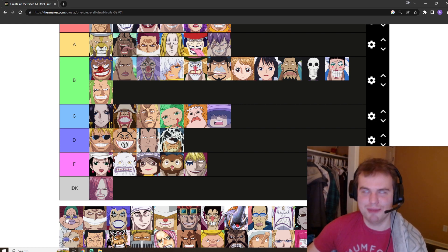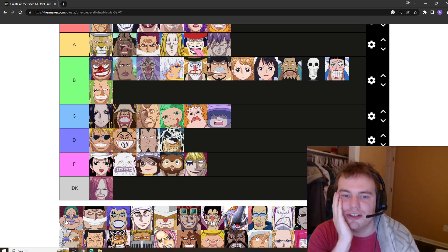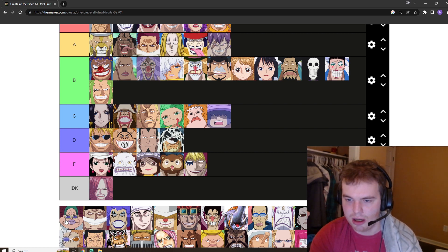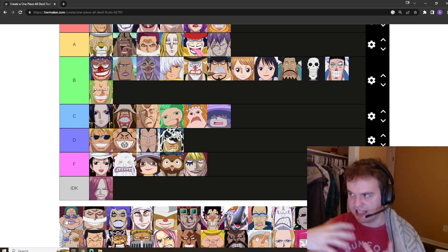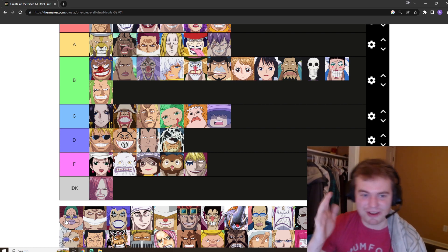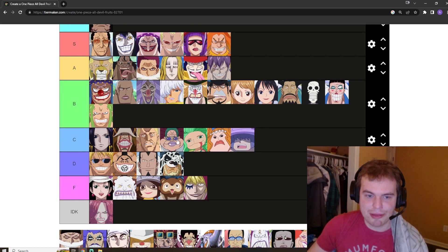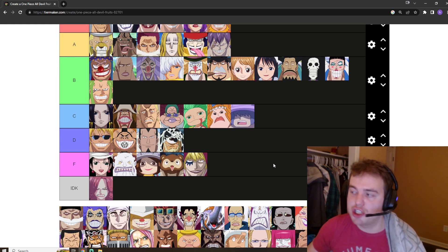Miss Merry Christmas is just one of the worst characters in this series, but I can't put her fruit in F tier. It's the only Devil Fruit besides maybe Senior Pink's where you occupy a unique dimensional space — specifically going underground. A lot of people are just clouded by the character and not thinking about the potential of an ability like that. I think it's kind of underrated — I'm going to put it in C tier.